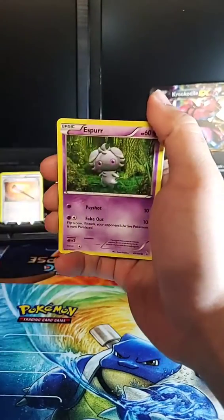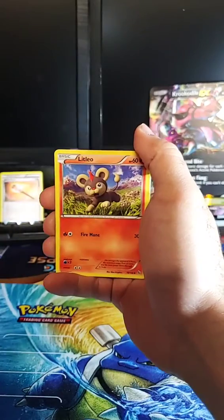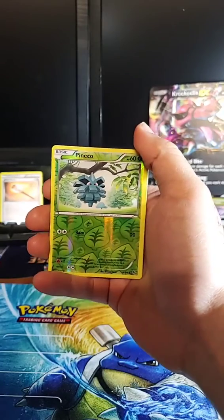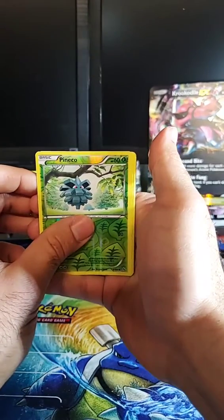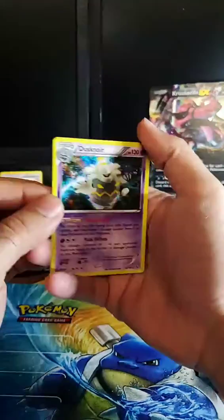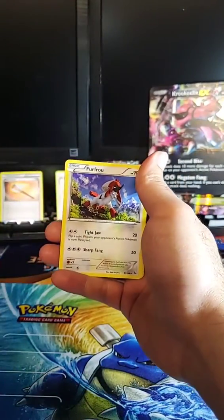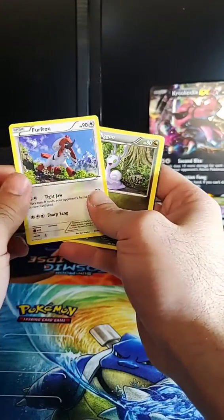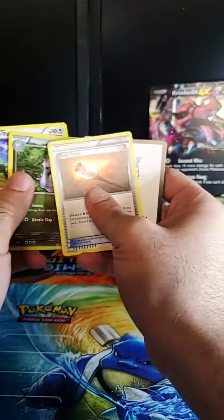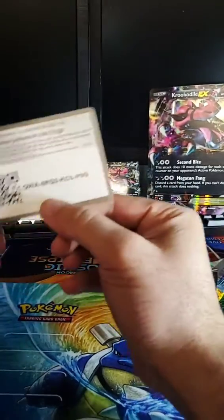We got Ponyta, a Binacle, an Espurr, a Spritzee, a Litleo. The reverse is a Pineco, and the rare is a Dustox — a Dustox, and it is holographic, so I'm very excited about that! I'm sure I need some of these for my set so I'm not too upset about the results. We also got a Furfrou, a Sliggoo — it's been a while since I've seen this guy — a Fiery Torch, which matches the promo, and then the code card.